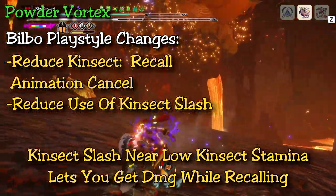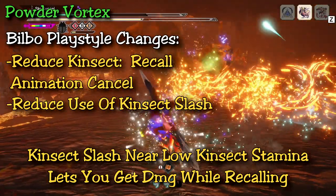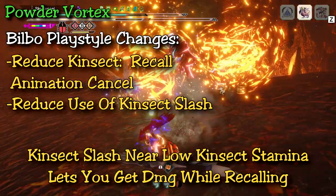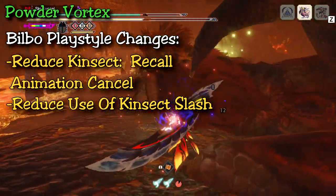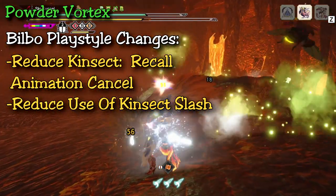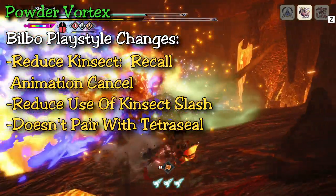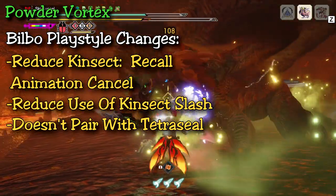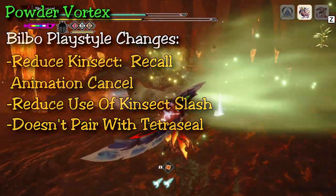Timing your kinsect slash when your kinsect is running low on stamina will automatically recall it and start stamina regen while you get some damage in, instead of waiting for your kinsect to come back and then realizing it's out of stamina. If you time it well so that just as it's running out of stamina you do a kinsect slash, you can get more kinsect slashes in, increase your aerial charge, get some good aerial damage, and by the time you land you're ready to send your kinsect back out. Final tip for Bilbo Bricks: using Tetrasil is a struggle because it marks the monster wherever you hit, so powders around the head will most likely get blown up. Tetrasil is not ideal when using the Bilbo Bricks kinsect.